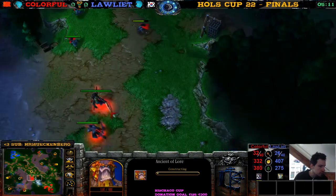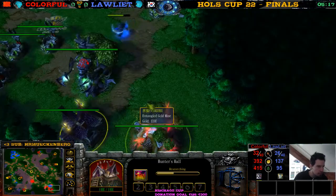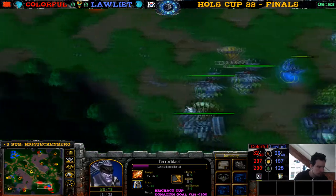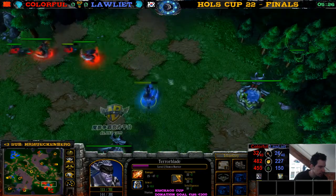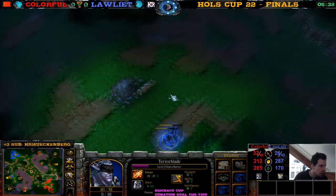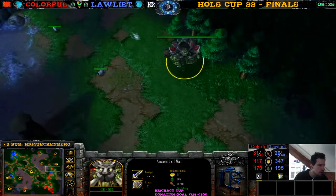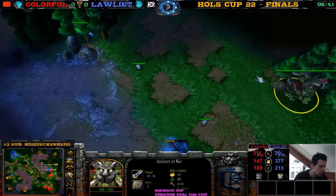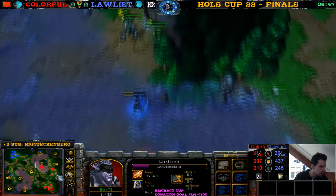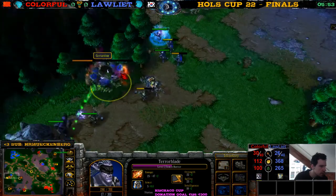Loliath is building double Ancient of Lore — I don't see a Naga yet for Loliath. Is he doing the no-Naga build? Auto Vision being upgraded. Such a difference in build orders — we don't see the Ancient of Lore yet for Colorful; instead he went for the Naga first. He's hunting down the Demon Hunter with the archer block — is he going for the wisp or Ancient of War block? He should go for the Ancient of War block. Ancient of War is too slow now, so he lets the Demon Hunter go.